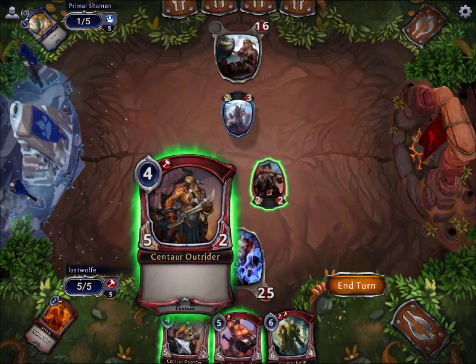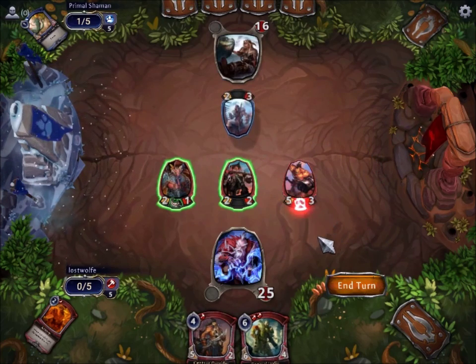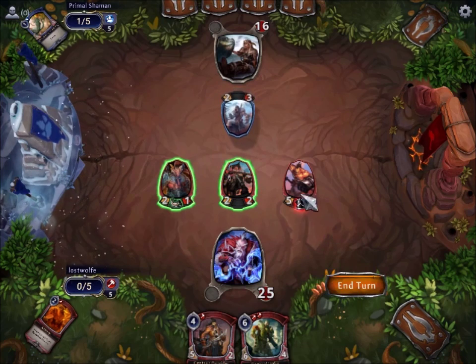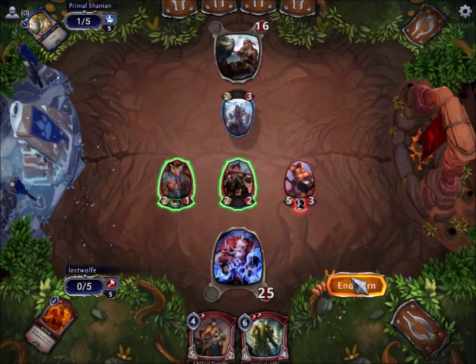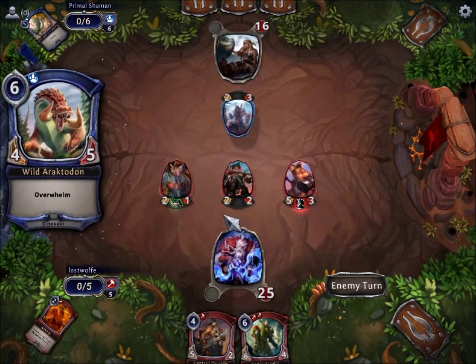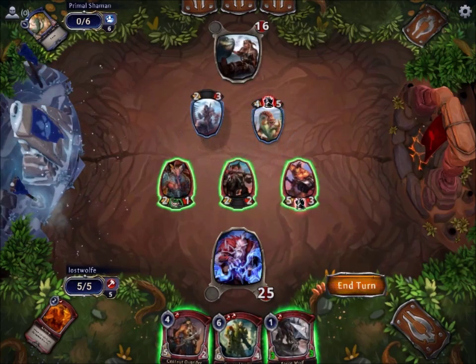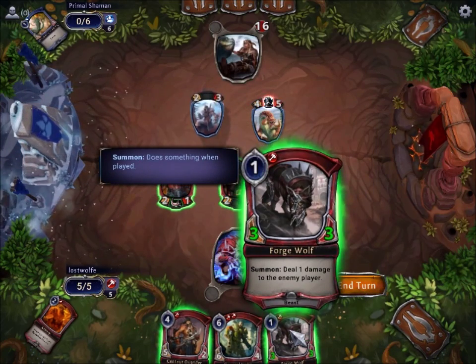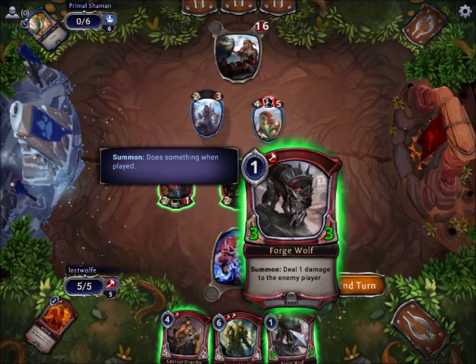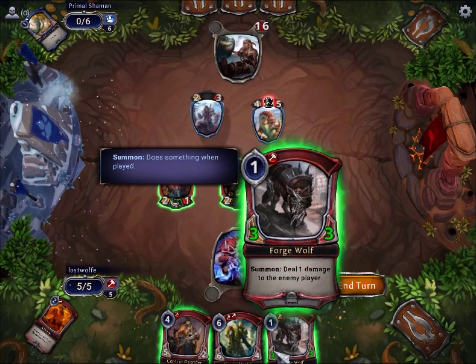We have overwhelm here. Now we've got the Centaur Outrider. I'm going to play the overwhelm guy, and in a rare case here I'm not actually going to attack. I'm going to wait until my next turn and hopefully he doesn't make anything else, and I'll start overwhelming and punching him in the face. Here's a guy that has had his stats altered by Warcry, and you can tell because he's got green stats whereas these guys have white stats. So this guy was originally a 1-1 and now he is a 3-3 which costs 1 — super duper value.